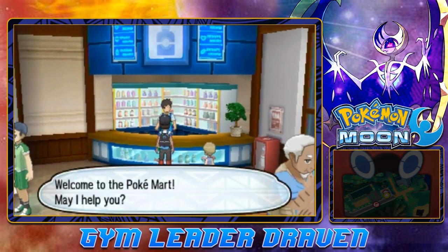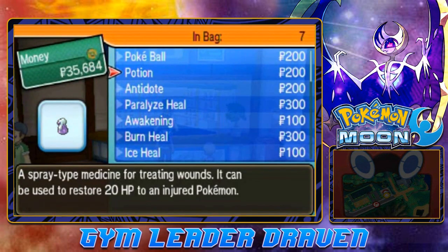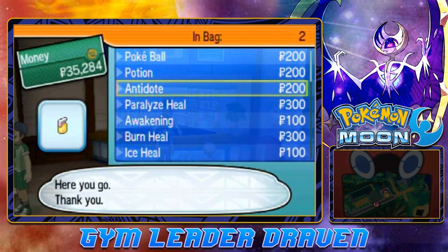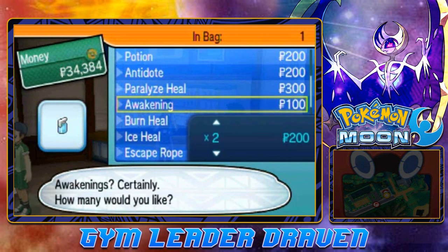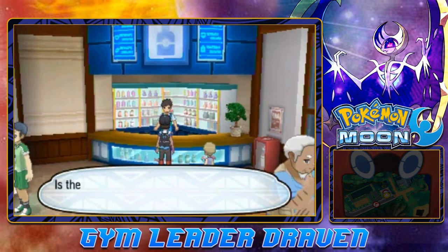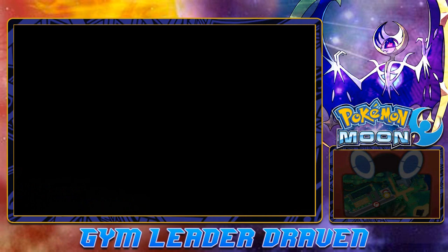Let's go straight to the PokeMart and see what we can actually buy. We got nine of those, we don't really need much. We can actually buy a few Antidotes - two of them. And since I am a magnet for Paralysis, let's go ahead and buy three Parlyz Heals. And just to finish it off, let's grab three Awakenings. Don't want to use Repels just yet - I just want to explore everything and see every single Pokemon we can find.